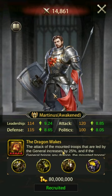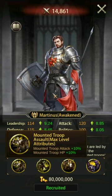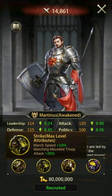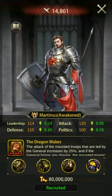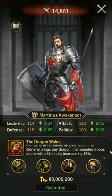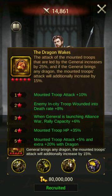Number 2, Martinez. Martinez is a fantastic attacking general. His attack buffs are unquestionably high, but his mounted HP and defense are noticeably weaker. Martinez's skill increases mounted attack by 40% when a dragon is equipped, and this skill is active both offensively and defensively. Martinez places 3rd in attack, 24th in defense, and 8th in HP.